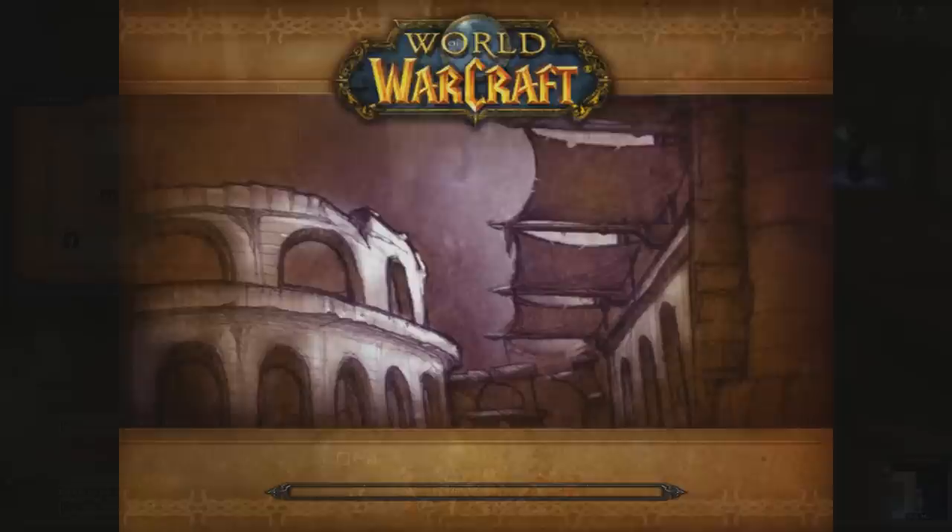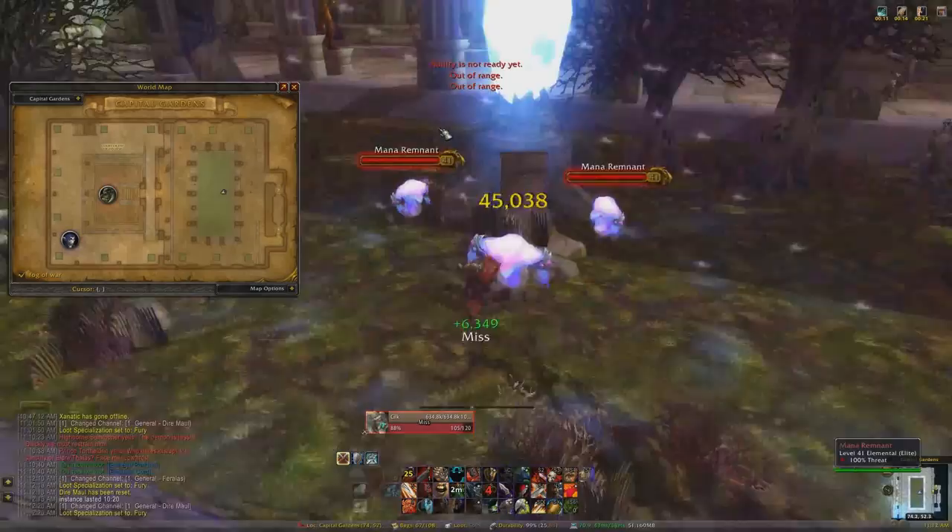I believe at 40% health, that rock beside him spawns all these imps. Unfortunately I don't think you can really trigger that properly at level 90 or as a higher level. Anyway — hello if you skipped ahead — this is Dire Maul West.